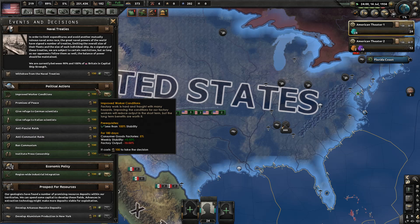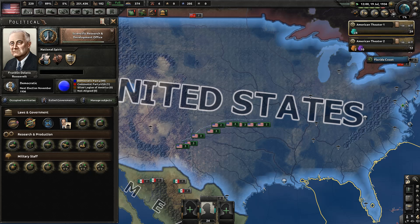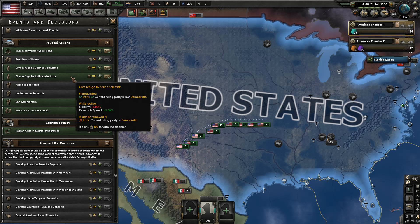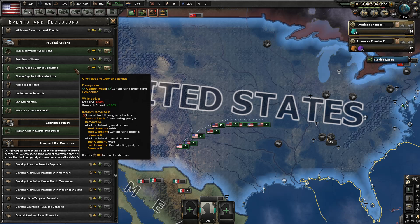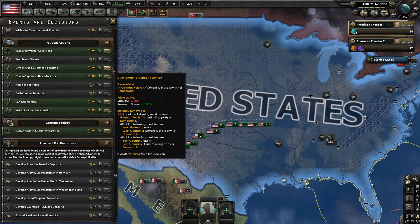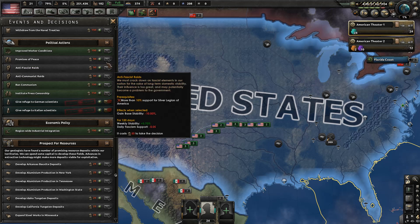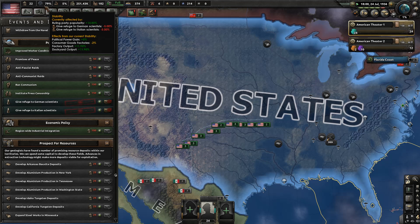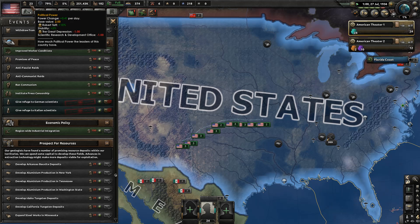We can now give refuge to German scientists — this will lower stability but increase research speed by 3%. We can also give refuge to Italian scientists doing the same thing. I'll get a 10% bonus in land doctrine but a 6% bonus everywhere else. It's going to cost stability, but let's do it. Next I'll improve the workers' conditions, and we're still getting 0.41 political power per day, which is good.